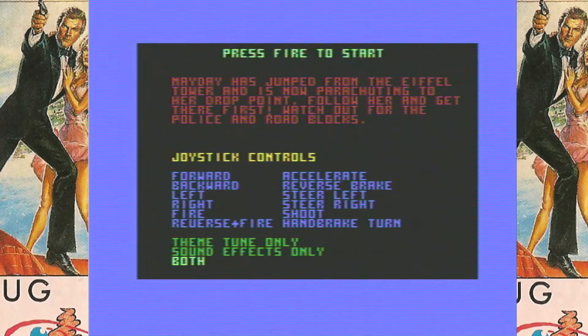This is A View to a Kill, released in 1985 by Domark. I have the budget release. I've had to load it from the Ultimate 2 as mine didn't load from cassette. I don't really know anything about how to do it, so I've left the instructions up there because my inlay card is in terrible condition and doesn't have any instructions on the inside anyway.